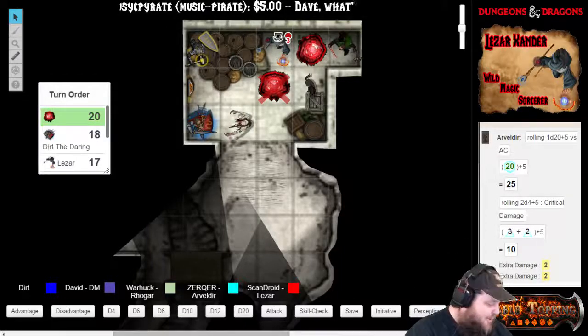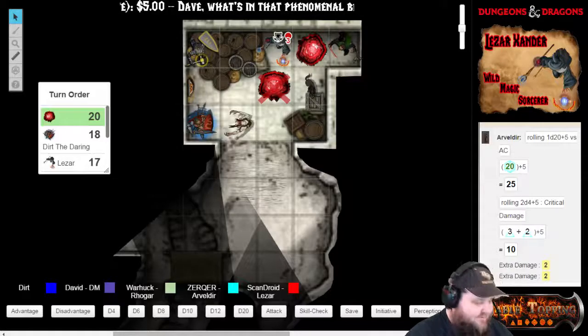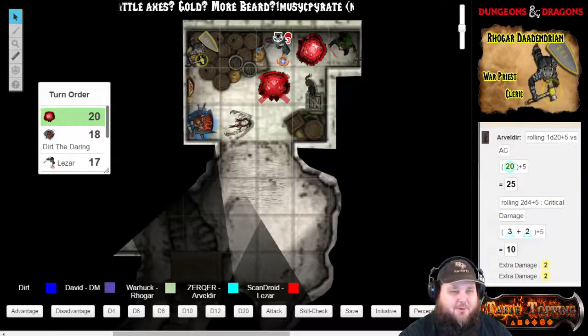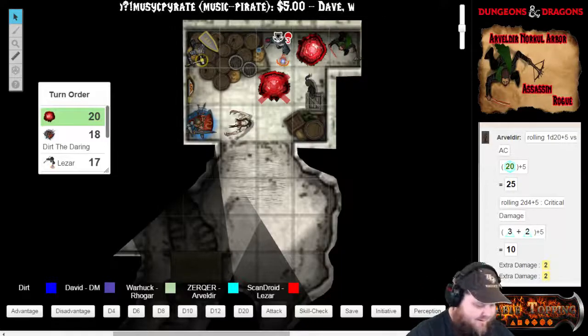Remember, we're not playing fourth edition. Is there movement restraint to move inside an enemy's reach? Only if you've got polearm mastery — if you're using a halberd and polearm mastery, you could get a free opportunity attack for that thing moving into your square. Nice try, Buckaroo.